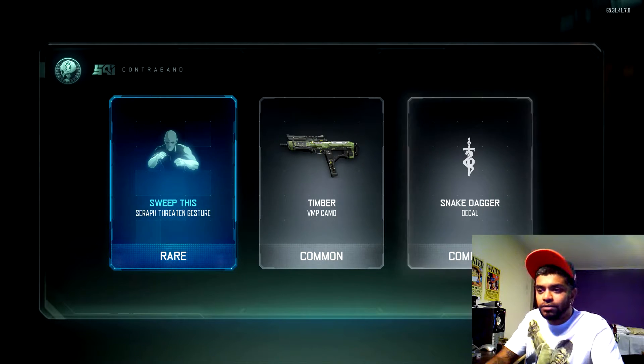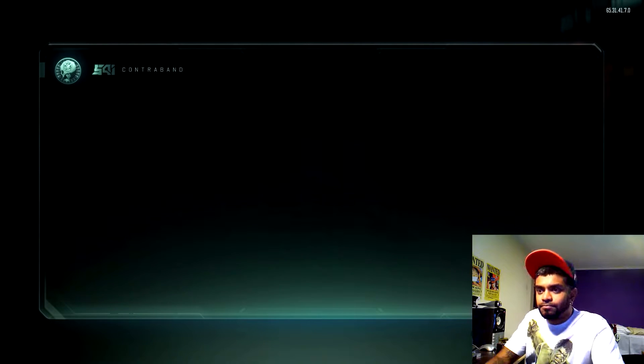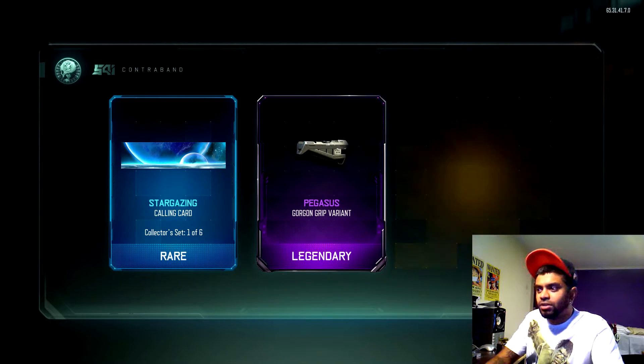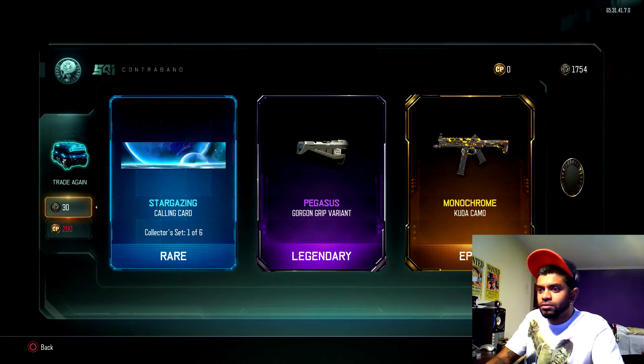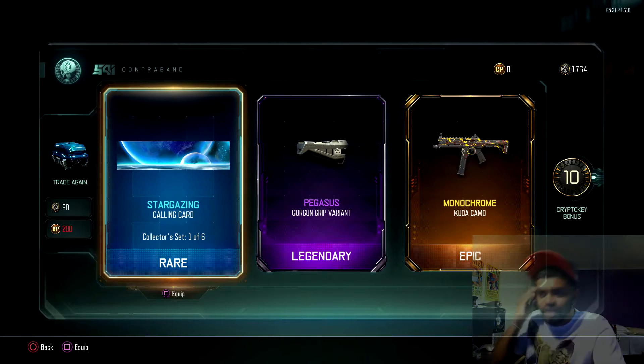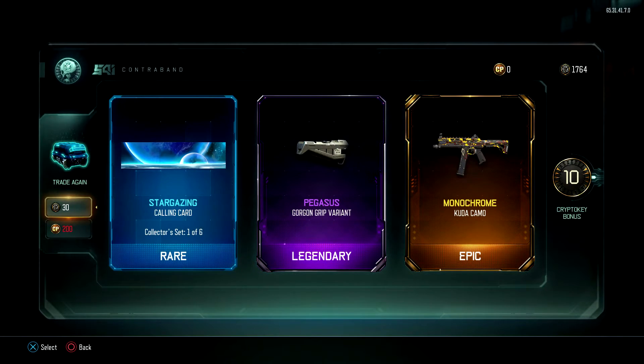Well, beggars can't be choosers right? But then again, I saved up 3,000 crypto keys, so that makes me a beggar? What did I just say? Yo, look at that — that looks pretty cool, I'm gonna use that calling card!